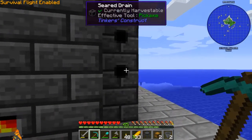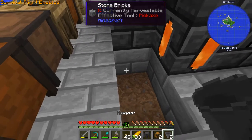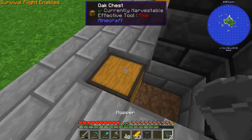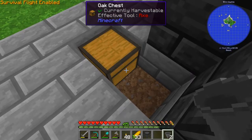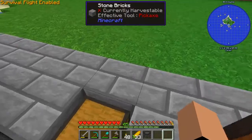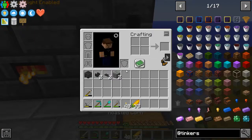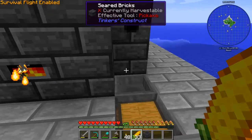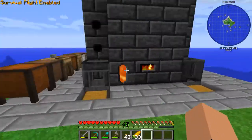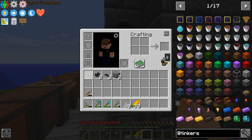First thing we need is a couple of hoppers — they're not too hard to make. So now we just need to remove that block and this one. As you see, I've raised up my smeltery some and I put two drains on top of each other. If you've seen my Stone Block series, you've probably seen me do this, but if you haven't, I'm going to show it to you now.